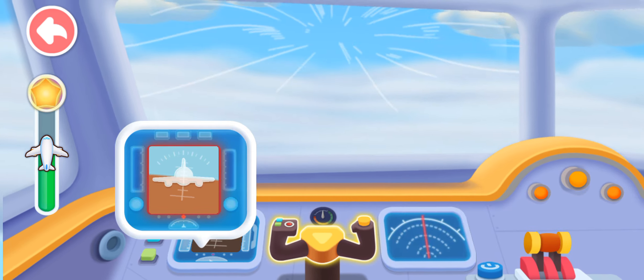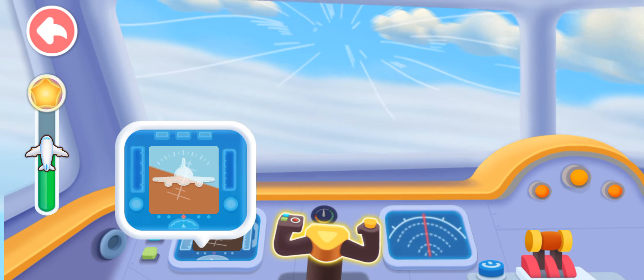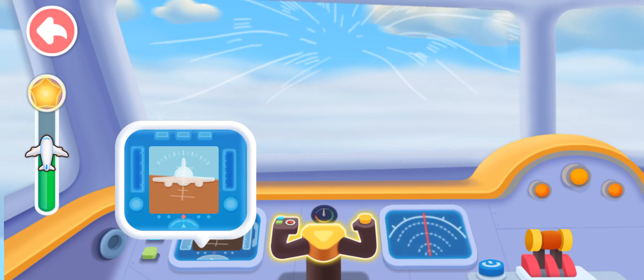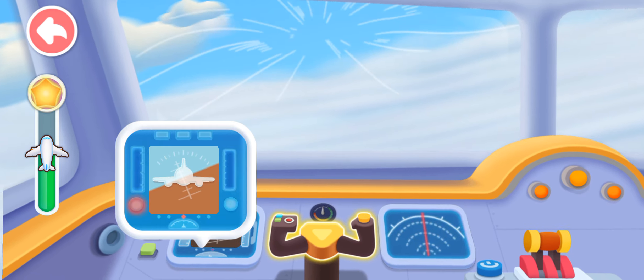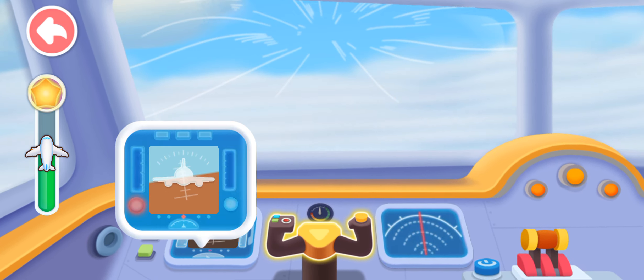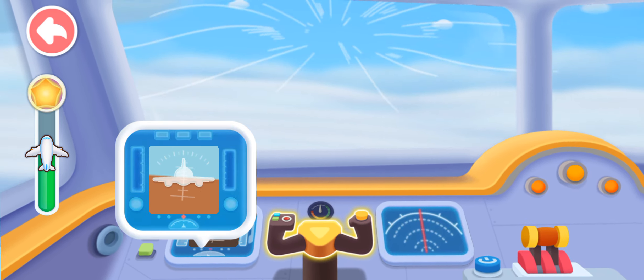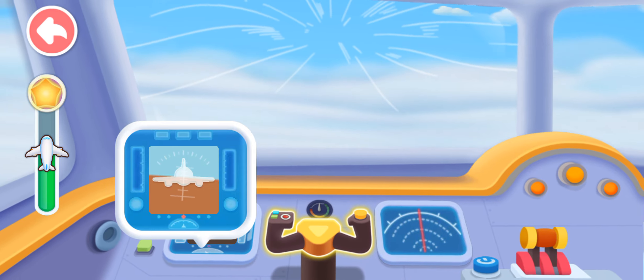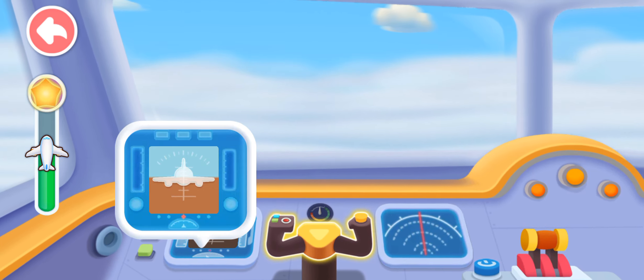We've hit turbulence — the plane is starting to lurch. We have to be careful, the plane is tilting. Let's get it back on track. Great, we've passed through the turbulence safely. Let's move on.